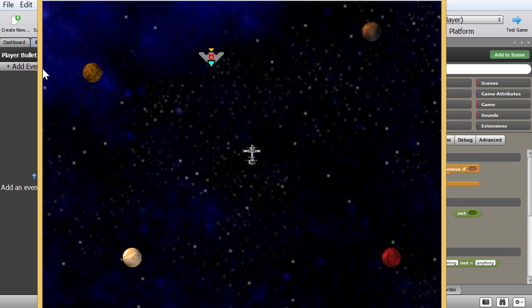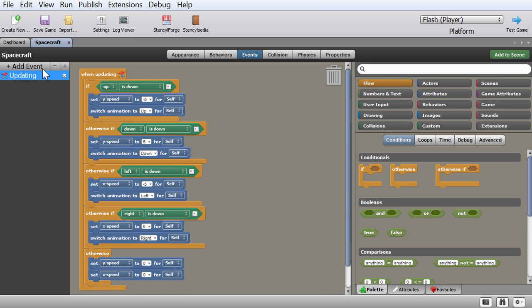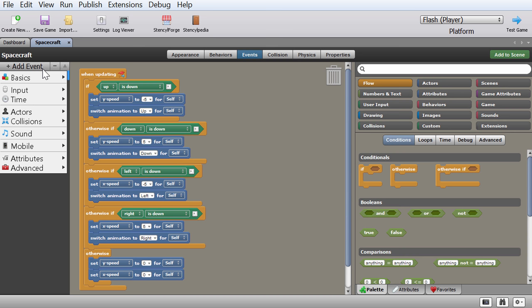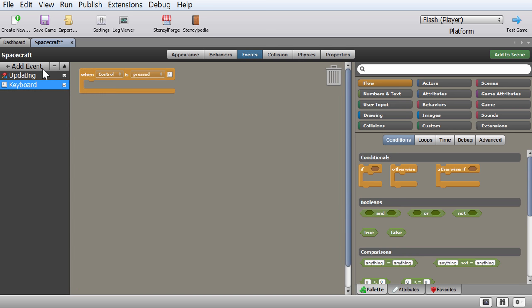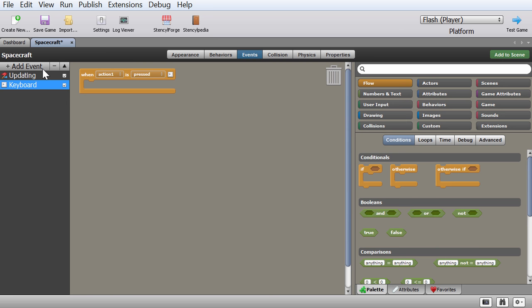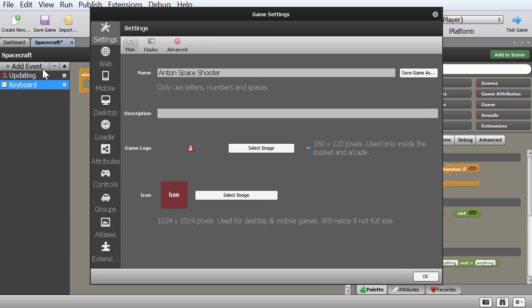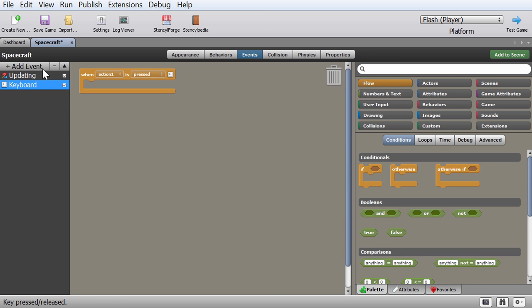We're going to go back into our spacecraft, go into Events, and add a new event — this time a keyboard event. We're going to say: when Action One is pressed. If you're not sure what Action One maps to, go into Settings and under Controls it will tell you — right now Action One is Z. You can customize this; I could map it to Space Bar, but let's just keep it as Z.